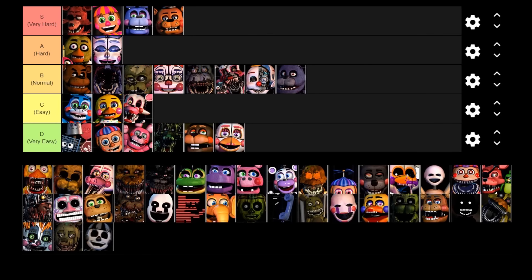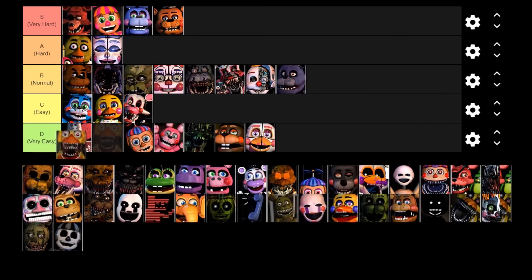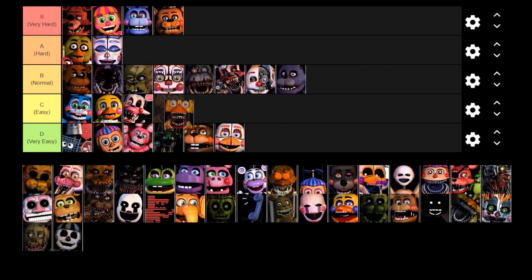Next up is Withered Chica. She's pretty much very similar to Mangle — she's a vent animatronic, and when she makes it to the vent door and you let her in, she has a bit of stalling time before she can kill you. Kind of like how Mangle just dangles in the office, Withered Chica has her funny thing where she gets stuck in the vent because apparently she's been eating too much pizza and is too fat to fit through it. Because Withered Chica has got that whole stalling thing like Mangle does, I think she deserves to be in the C tier.